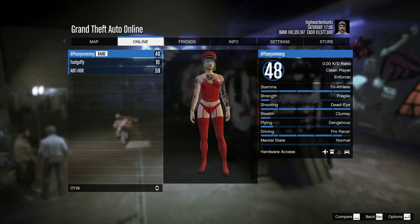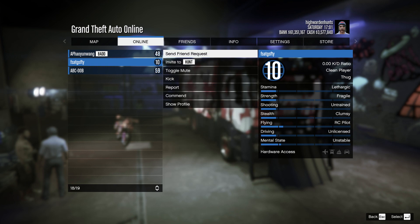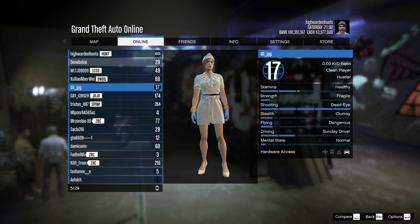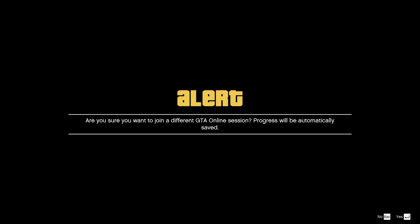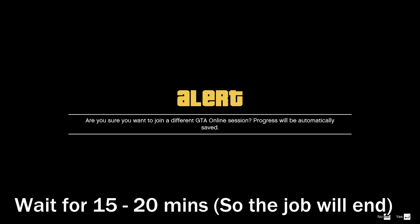If you found someone, their name should have the word 'join game' and you want to join and wait at this alert. You don't want to press anything — just wait around 15 to 20 minutes until the job actually ends.